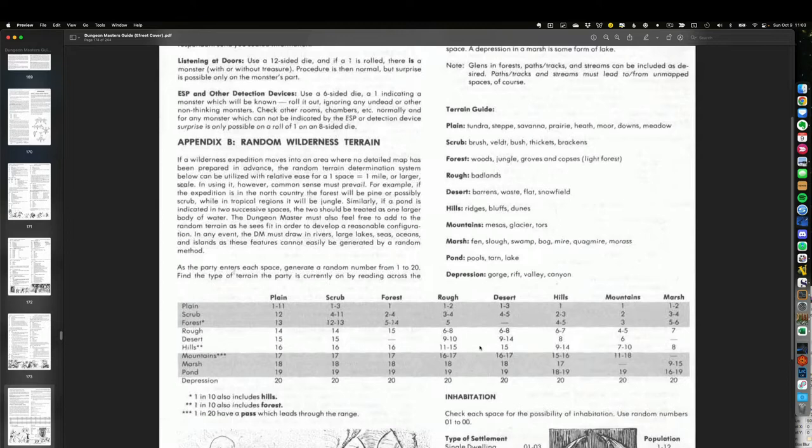On page 173 of the first edition Dungeon Master's Guide is Appendix B — a system for generating random wilderness terrain. This is really the starting point for terrain generation. I've read about other systems and some claim terrain generation is too difficult to randomize and produces unsatisfactory results. I can see where they're coming from, but I wanted to give it a go rather than just choosing terrain in my head. I've taken this random system from the book and turned it into an Excel spreadsheet.